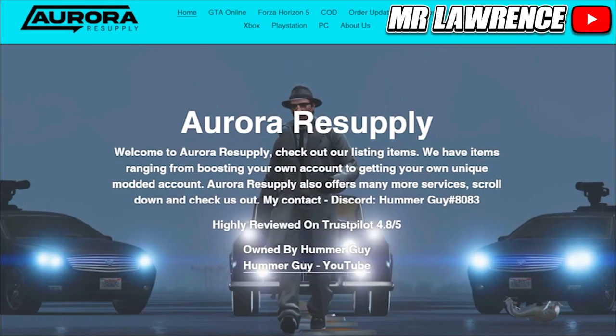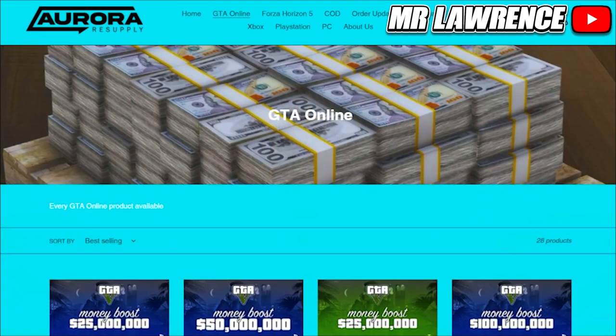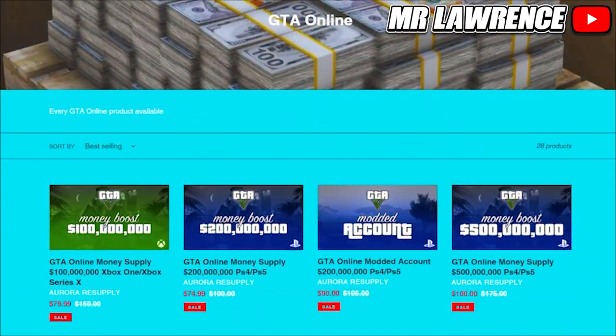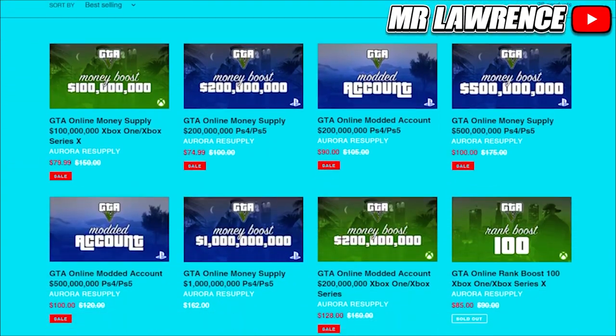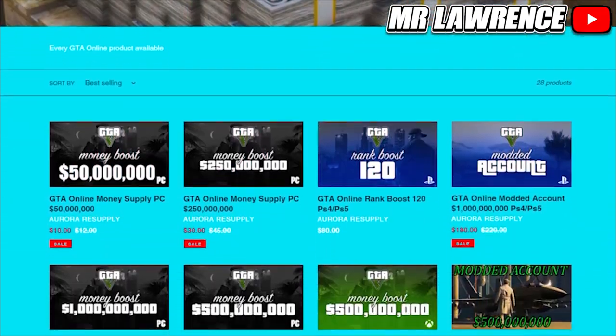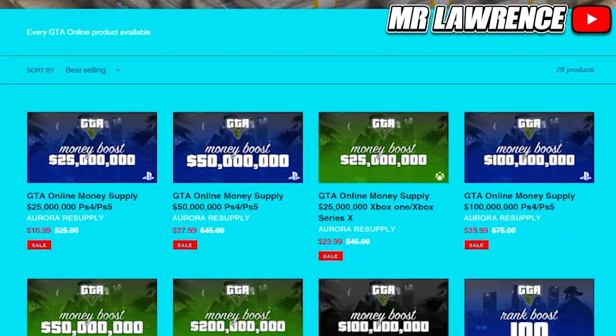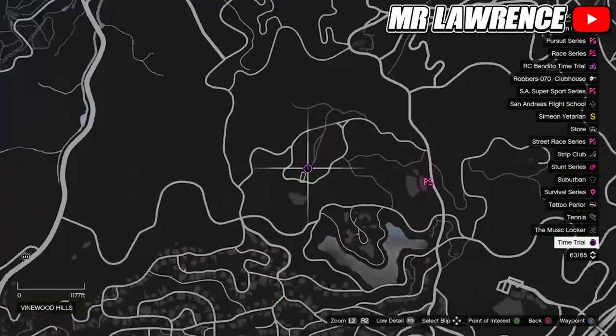Before we begin, check out Aurora Resupply. They provide multiple GTA services such as money accounts, money, and rank boosts for all platforms. These are also the cheapest services I have ever seen and they are really fast and reliable. The link will be in the description below.